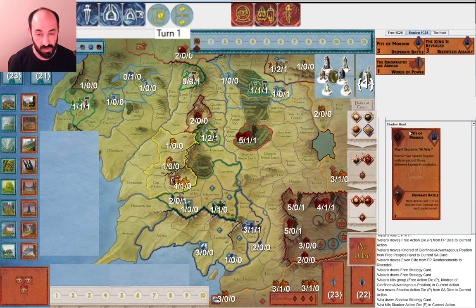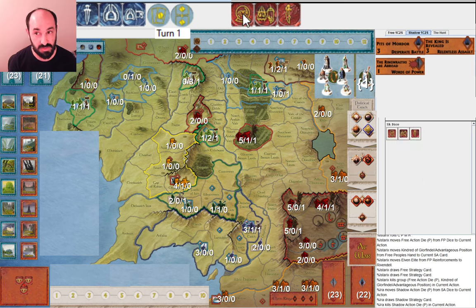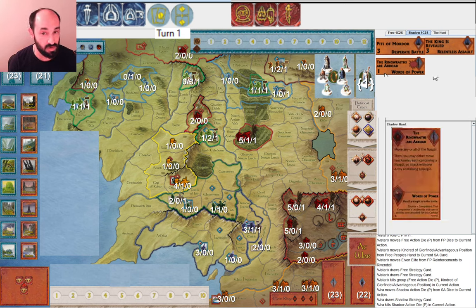So do you muster Sauron to war now, or do you muster Isengard? If you only roll one muster next turn — which is certainly possible — then maybe it's better to have Isengard at war so you can at least get Sauron on turn two. But otherwise, what are you doing with this Palantir on turn one if you don't muster Sauron to war right now? I'm curious: would you muster Sauron to war and then play Pits of Mordor, which is a good result? Or would you muster Isengard to war and draw a card? Or maybe play Ringwraiths Abroad just to get your armies moving?